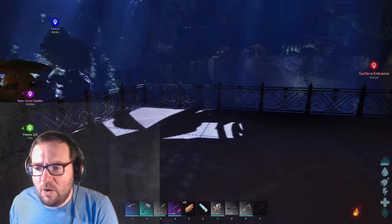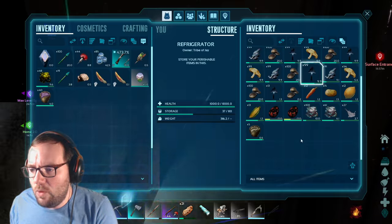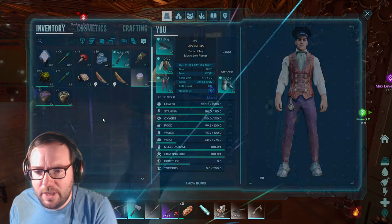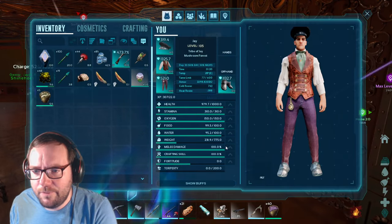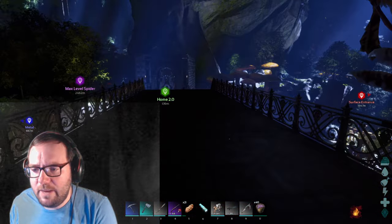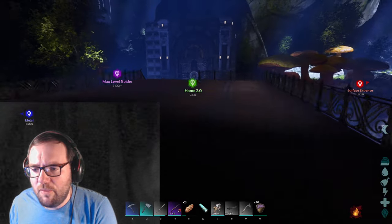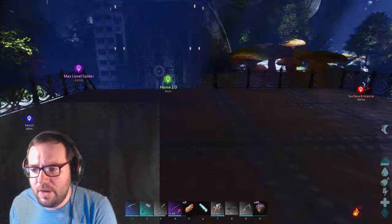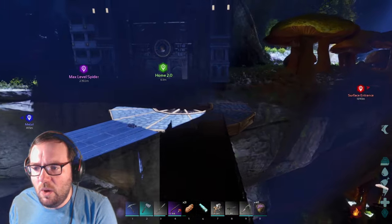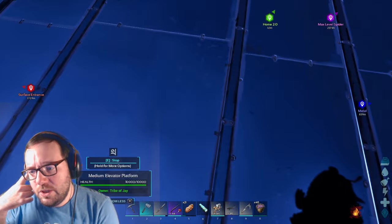I'm not sure if we need any bug repellent - checking the refrigerator - we do have some bug repellent, so that should work. Let's get this here and then head over, get the rock drake. I might sort some creatures out and put some tames over here because this area looks a bit empty.